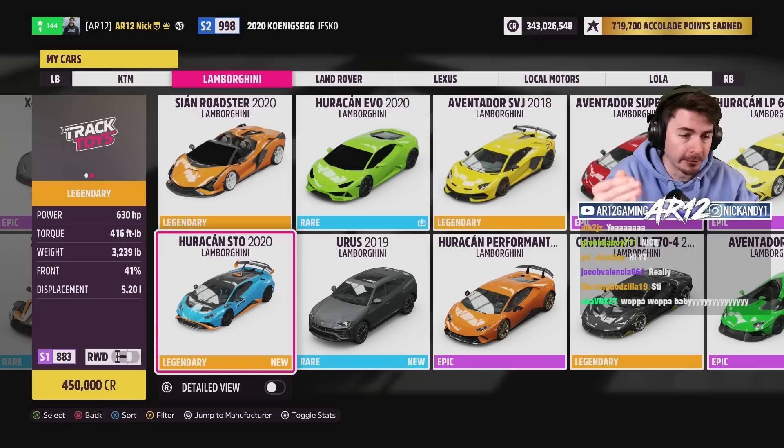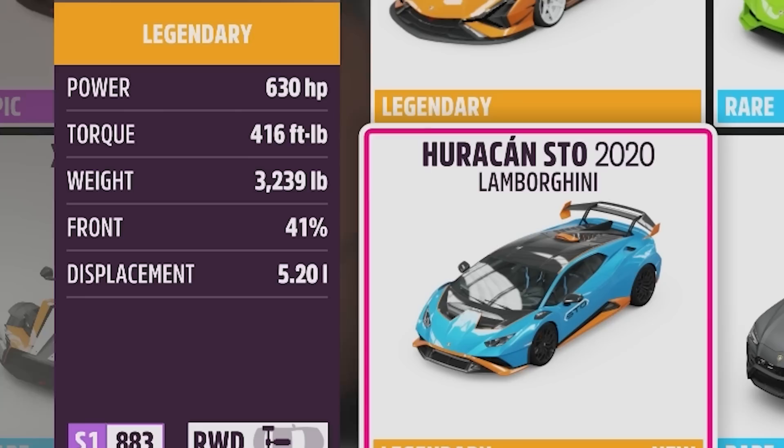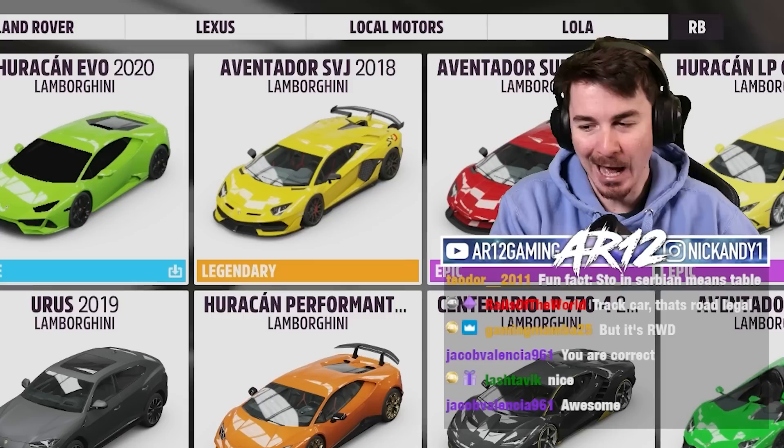The Huracan STO is essentially the race version of the Huracan. It's got an awesome V10 engine, 630 horsepower. It's one of the lightest Lamborghini Huracans made — I'm excited to drive this thing.